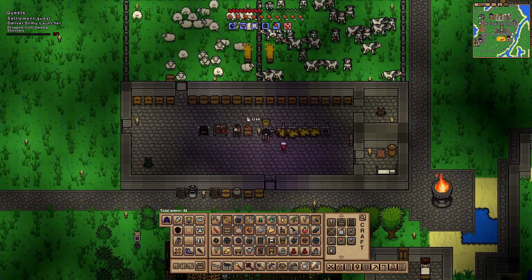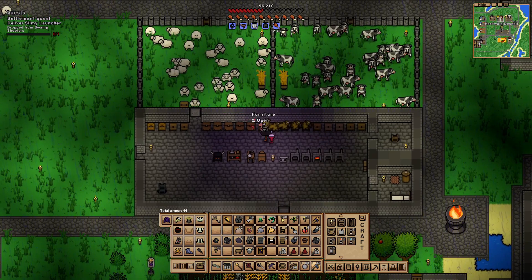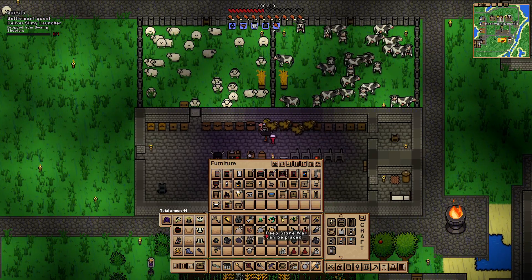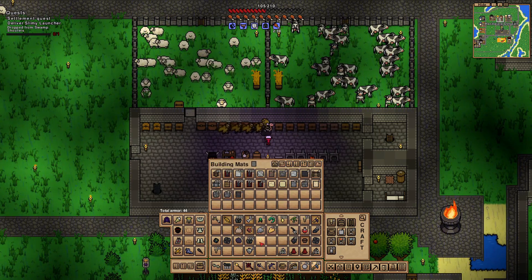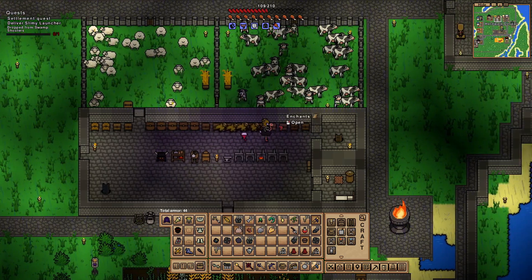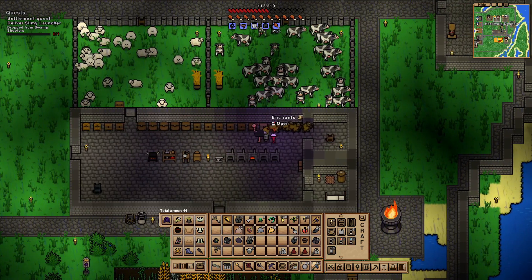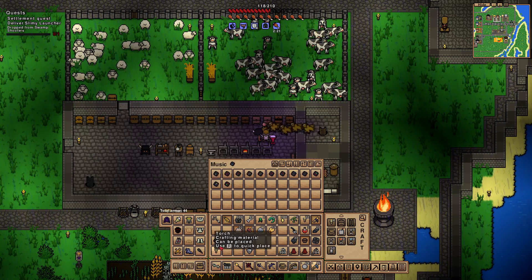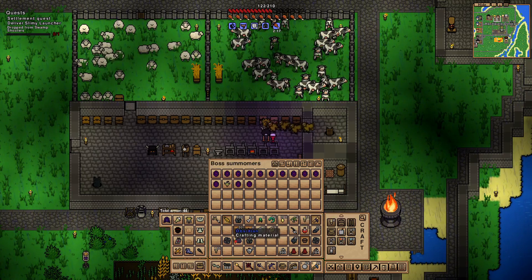I have to empty some of this out. Okay, that's good enough. Furniture goes here, construction materials right here. Deep stone walls - interesting. That's a summoning item. I got too many minions here. We got a piece of music! There we go - boss summoners.